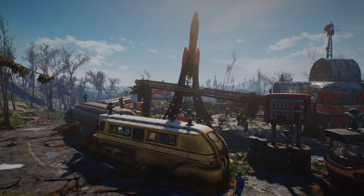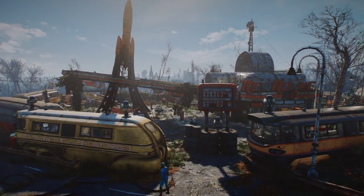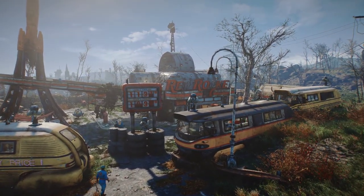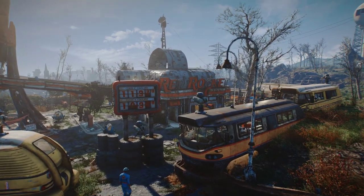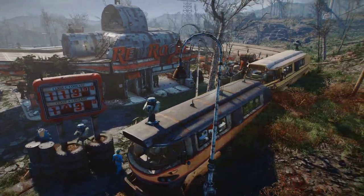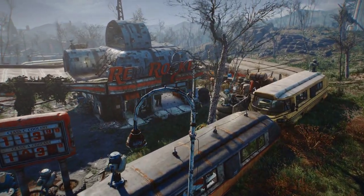Let's switch to an aerial view. Red Rocket has 16 residents including the robots, 36 food, 19 water, 35 power, 104 defense, 15 beds, and 77% happiness.